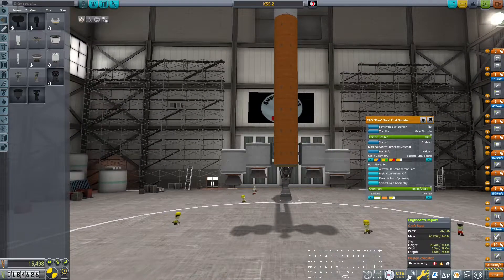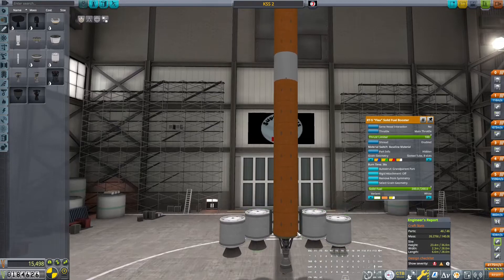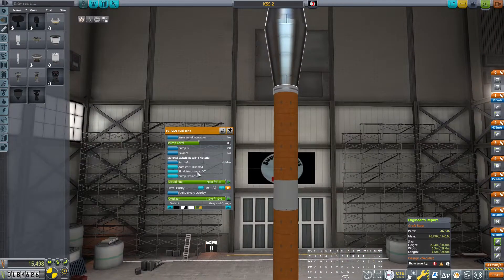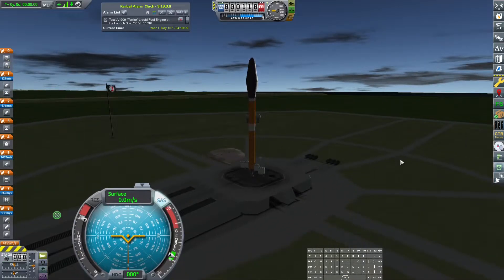Crossfeed comes when you can do resource transfer, which is upgrading the VAB. I could do this even though I hate doing it cause I think it's ugly. Auto strut to grandparent — there we go. These together will give us a boost off the top, then kick these aside as we go up. That's our 46 parts. Let's go ahead and launch KSS Two — go three, two, one, launch!